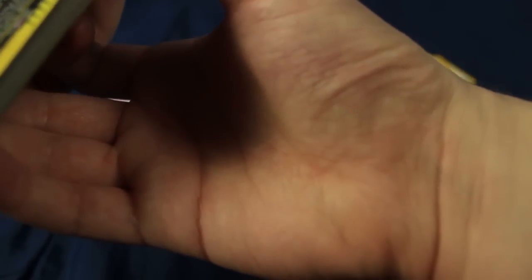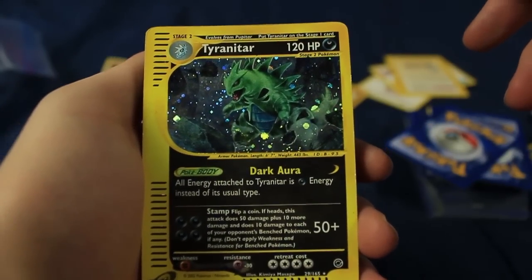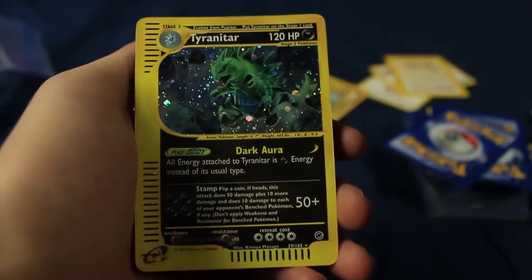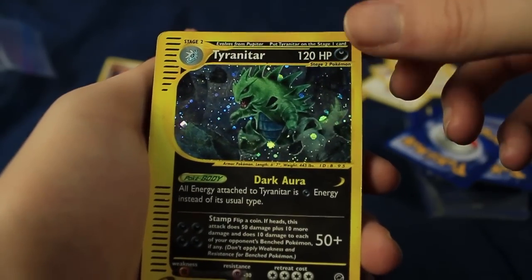Okay, we have two more stacks here. A Holographic Tyranitar from one of the e-reader sets — that is awesome. I thought we were tapped out of the good stuff, but apparently not. We still got more. Let's go.